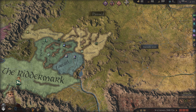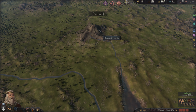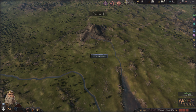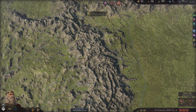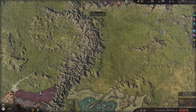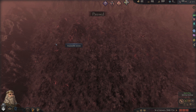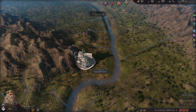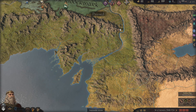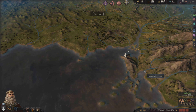There are other unique buildings on the map as well. I'm guessing that's where Dale would be — the dwarfs, Misty Mountains. That looks really nice, pretty cool.